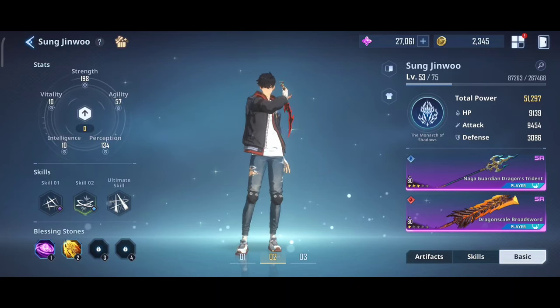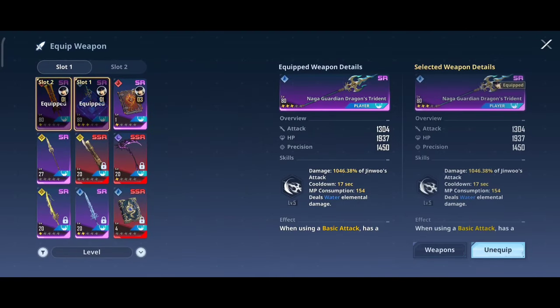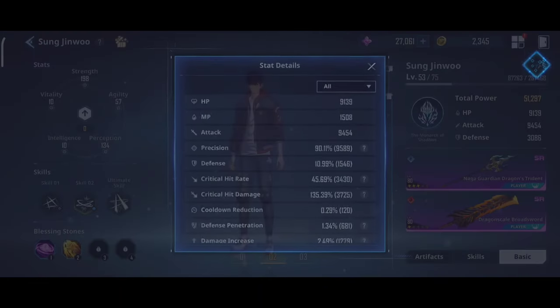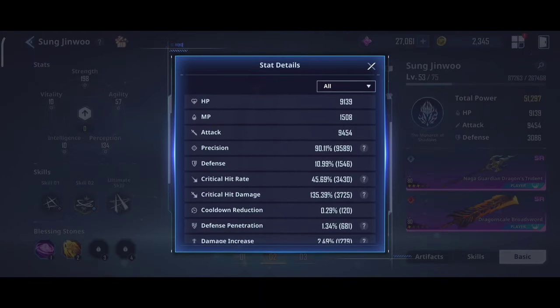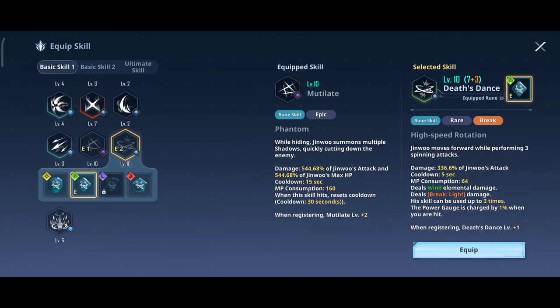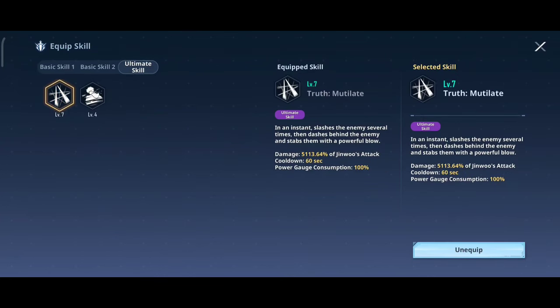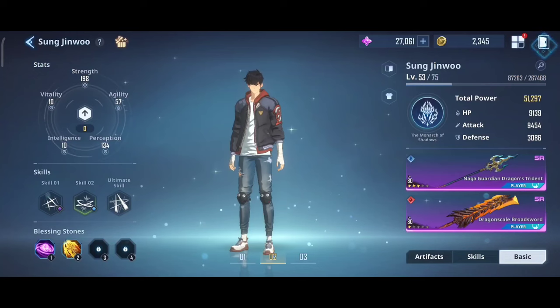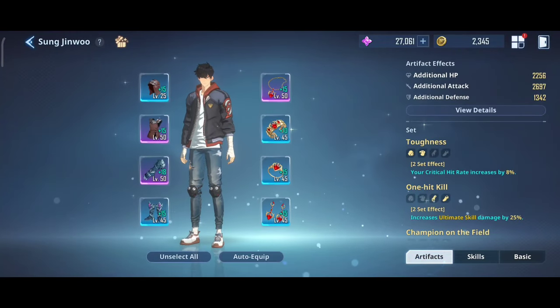So here's my current setup. Both weapons are SR level 80. For my stats, I just aimed for 90% precision and 40% crit rate. Then I upgraded Jinwoo's skill to plus 7 and his ultimate. And I don't have a particular Blessing Stone that can boost his stats, so I just ended up using the Monarch's Domain for Shadow Army.